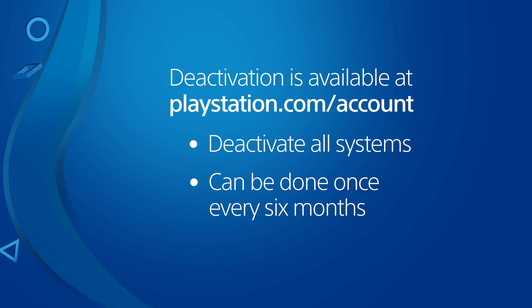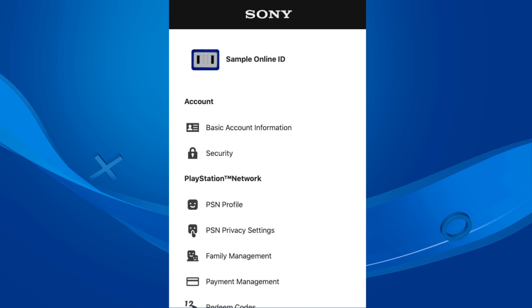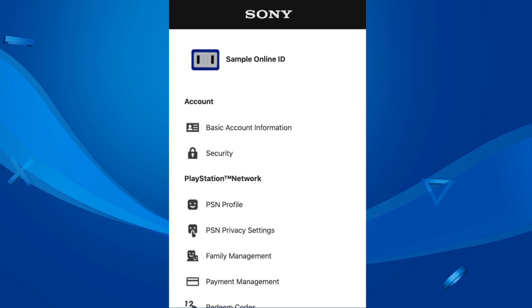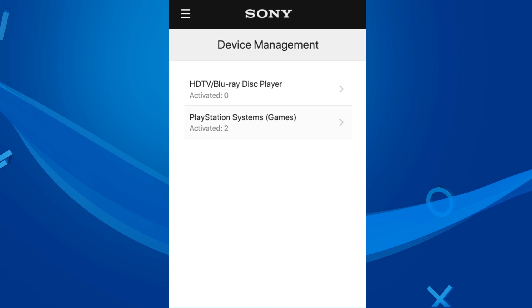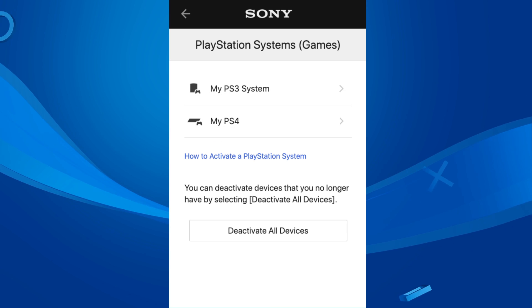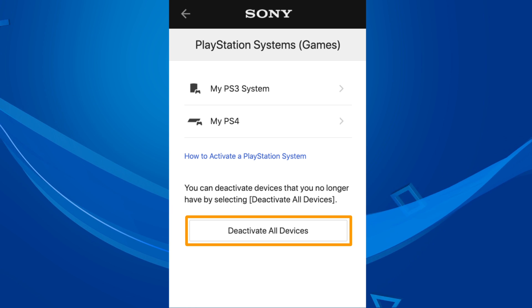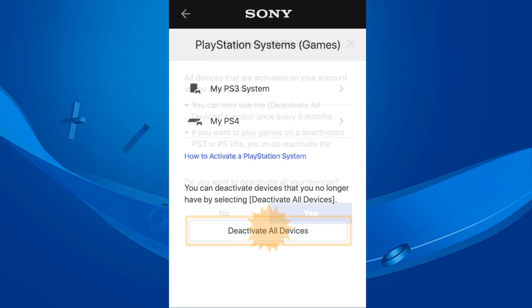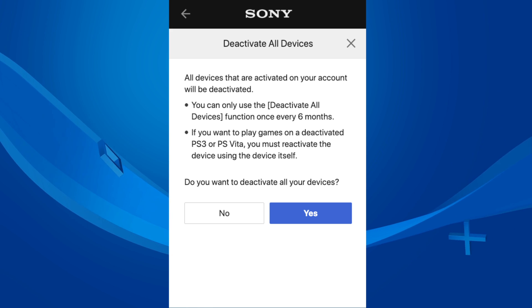Go to PlayStation.com/account in a web browser and sign in to your account. Select Device Management, followed by PlayStation Systems. The Deactivate all devices button will deactivate your primary PS4 system, as well as all other PlayStation systems that are activated for your account.